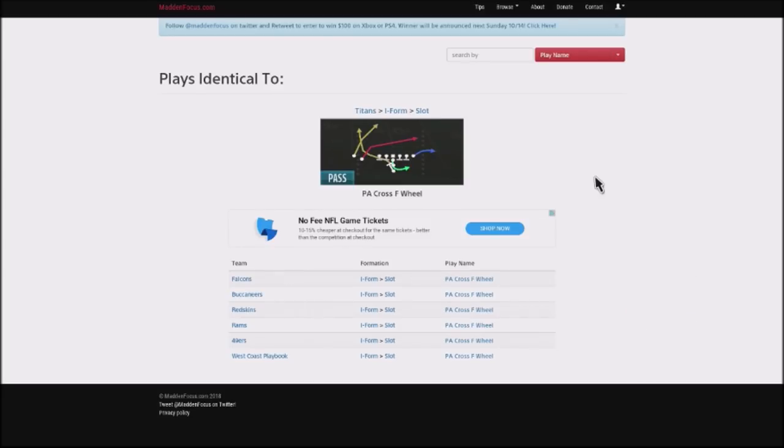We're going to be talking about the Titans playbook once again, but you can find a lot of these similar plays in other books. This is going to be basically a six-play breakdown. You can find a lot of the similar plays in the Falcons, Buccaneers, Redskins, and Rams, and in particular over in the 49ers. We're going to be using one of our base plays, which is going to be the play-action cross wheel.